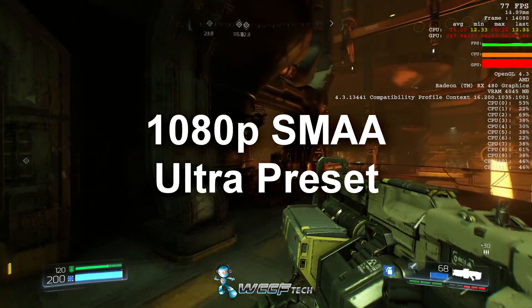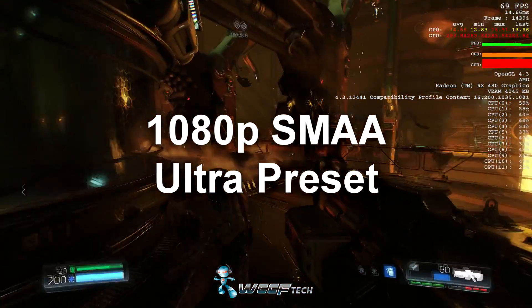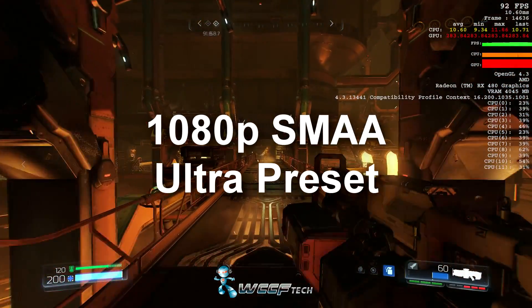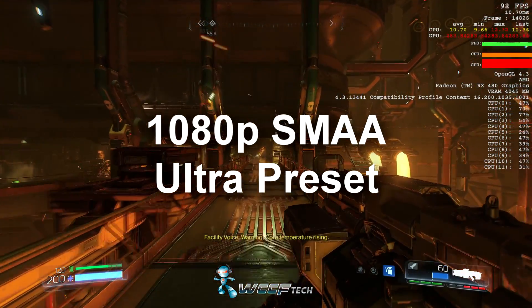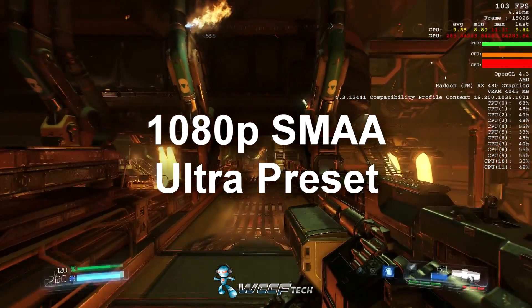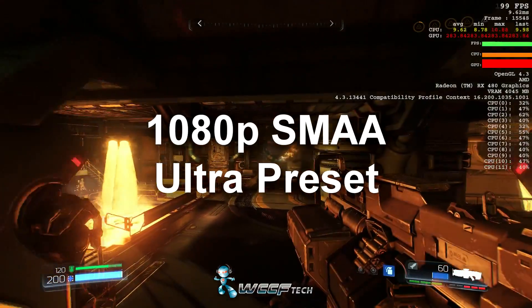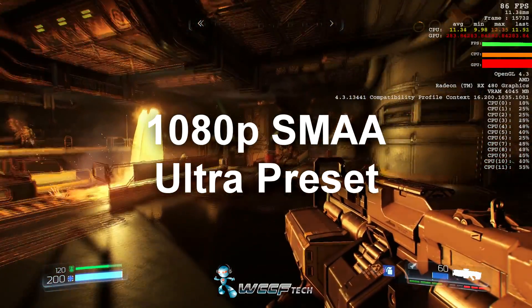This is running with an RX 480 at stock — the four gigabyte model — with a 6800K, 32 gigs of DDR4 2400 megahertz RAM on an ASUS X99-A II motherboard, with a Cooler Master V1200 power supply. Now that that's all out of the way, let's jump in and see how it actually performs.